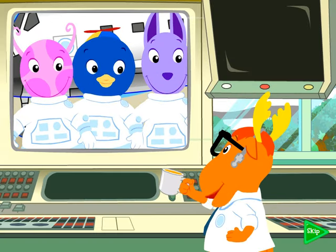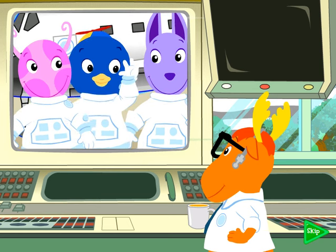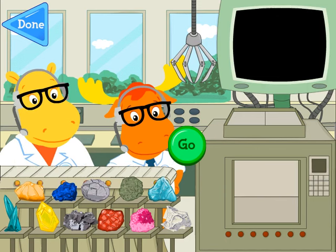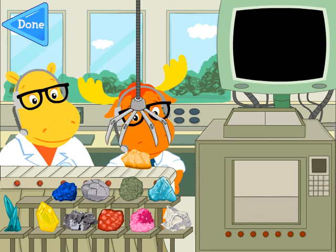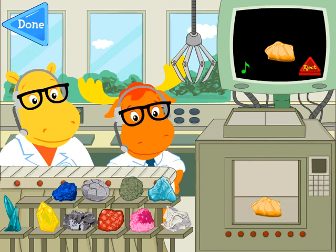Thank you, Mission Control. We're pleased to be back. Science Officer Pablo, report. We've collected a lot of space specimens. I have them right here. Excellent work. Let's bring them to the lab. You've collected a fine set of space specimens. And now it's time to figure out what they are. Use your mouse to help me load the space specimens onto the conveyor belt. Click a space specimen to pick it up. Then move it to the belt and click again to put it down.